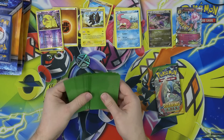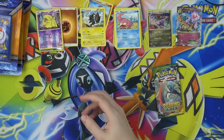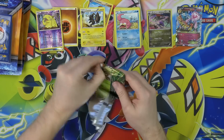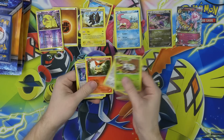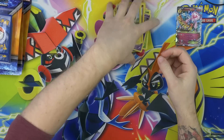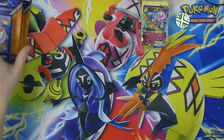I guess I could just use these sleeves to sleeve this thing. But not impressed by these sleeves. Here's a Roaring Skies pack — let's just open this real quick. Oh man, nothing. Nothing at all. I'm tired of looking at these piles. One pile, one coin.